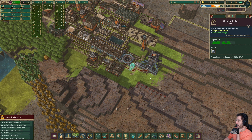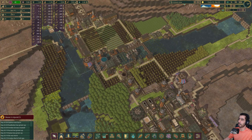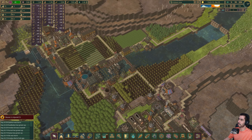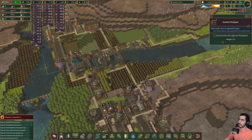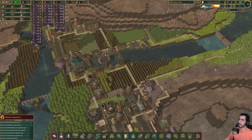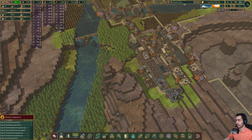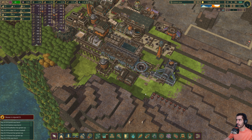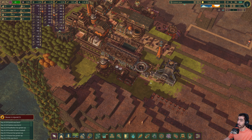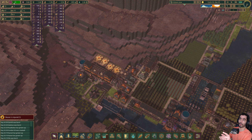Each one of these is 50 horsepower. That's why I lose power — I lose water. That makes sense. We have 92 planks — beautiful, that's what I want.